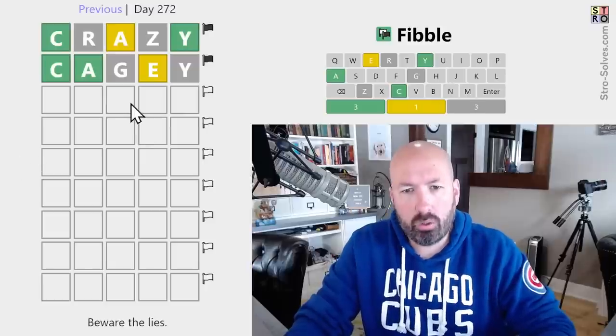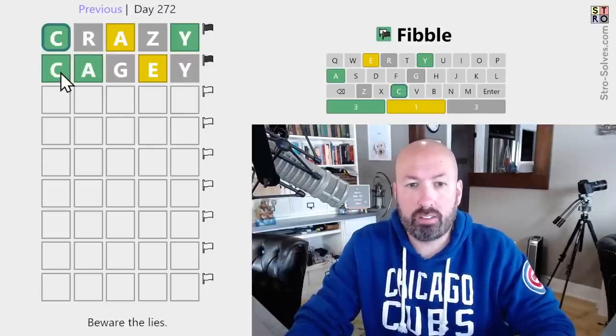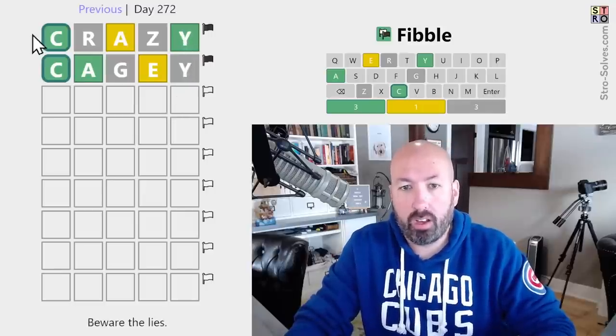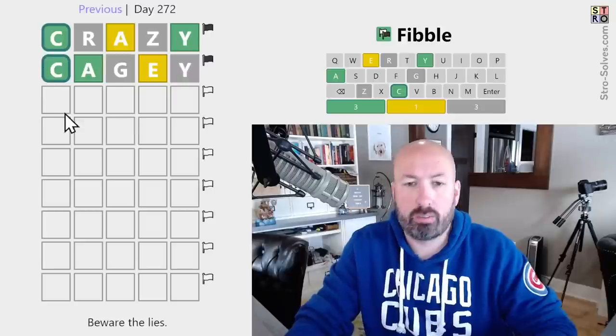Okay. So one of these two Ys is a lie, which means the C is true. Whichever one of those two is the lie on that row, the C will have to be true — so it has to be true in both places.